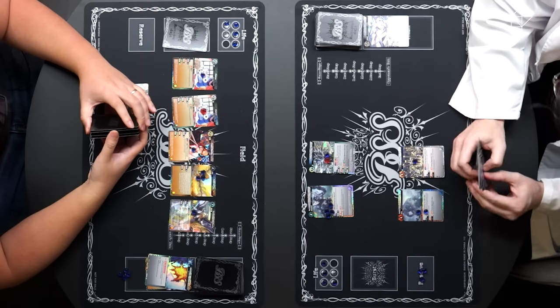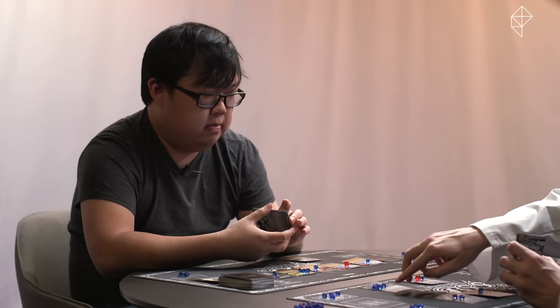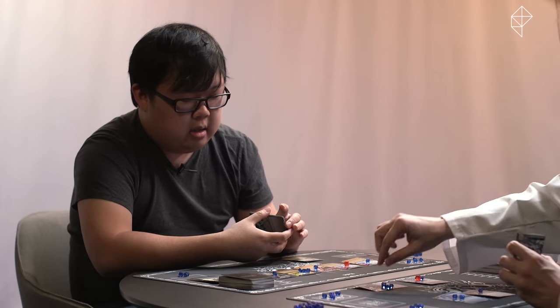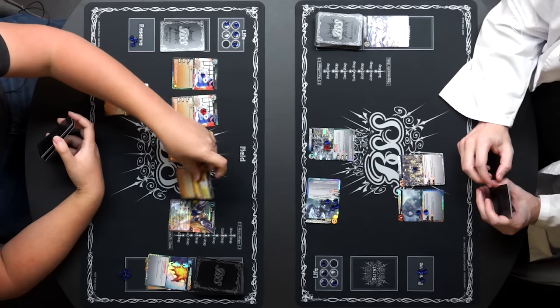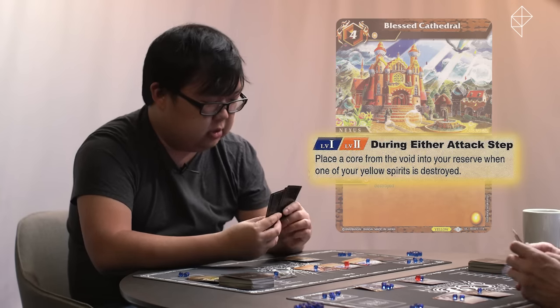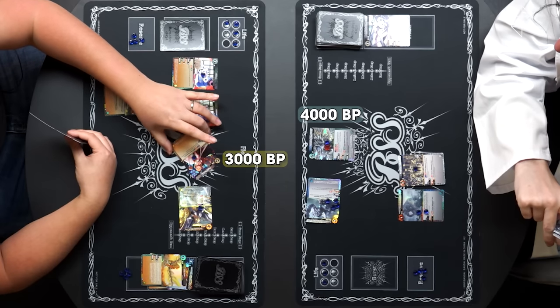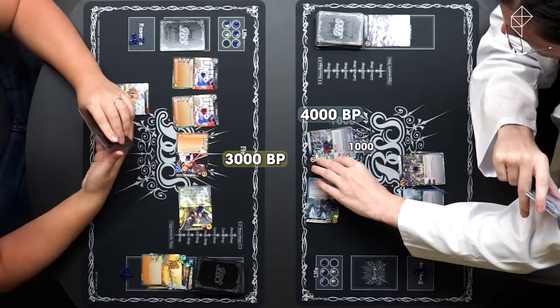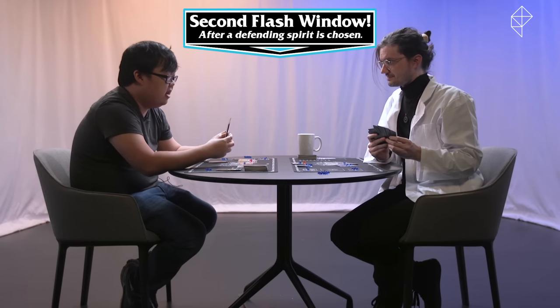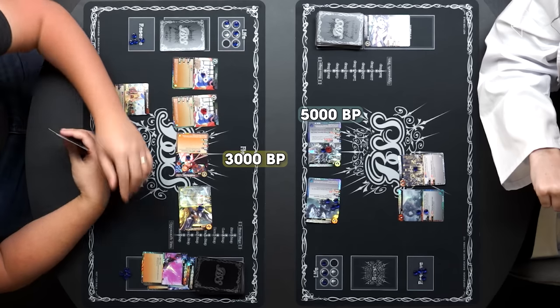I'm going to put a burst card down. I'll go ahead and attack with Gale Yale. I block with Mecha Beast Fortress Gnomengard with a defensive capacity of 12,000. So that is destroyed. But thanks to my Blessed Cathedral, I get a core from the void into my reserve when a yellow spirit is destroyed. I'm attacking with Archangel Mikayla — I take it. Now I'm going to attack with Angel Throne for 3,000. I block with Pegacion at a value of 6,000. For my flash window, I'm going to select with Angelic Pressure for free because of my Pentons — I'll select this spirit and reduce its BP by 3,000. So they will both be destroyed.